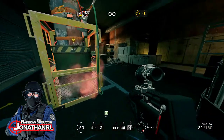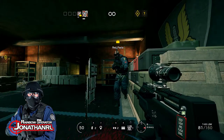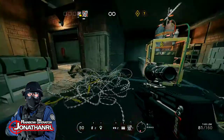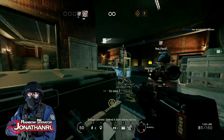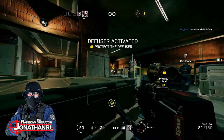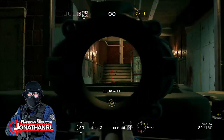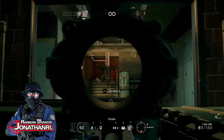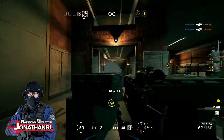Earlier I had about 17 HP and now we got 50, which is better for all of us. Plant your diffuser whenever you like, and don't forget to switch back to your primary weapon. They're gonna come from that entrance — the far wall. Yeah, they're coming for us.